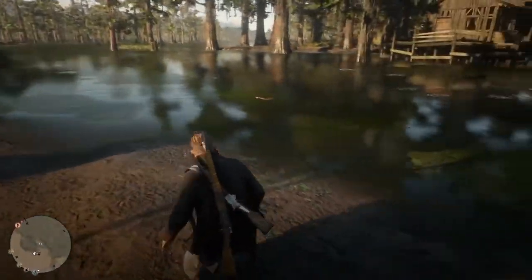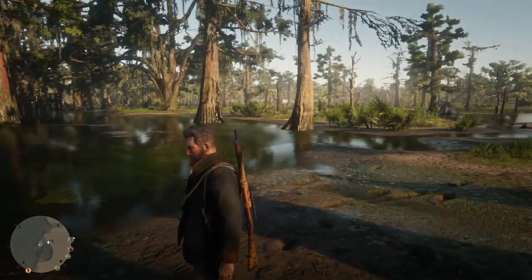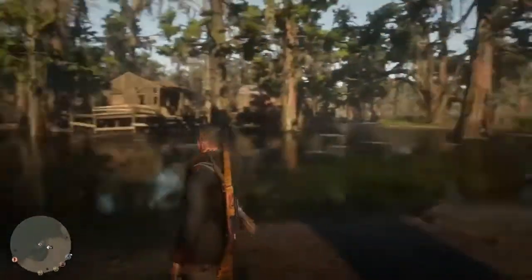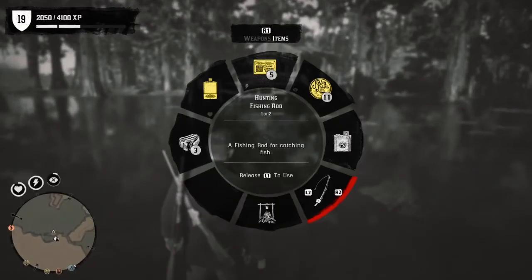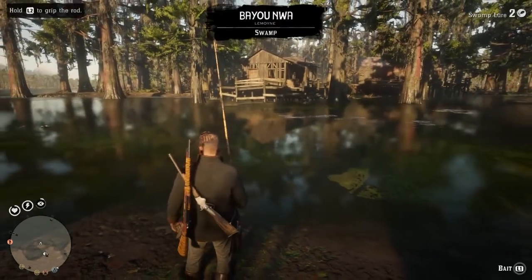What is up guys, today I'm playing Red Dead Redemption and I'm gonna be showing you how to fish the swamp lure. So let's get into this. Whenever you're casting, you hook one — as soon as you hook them, let them just go out there.